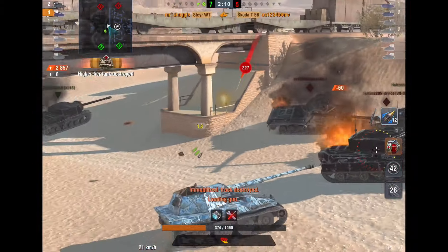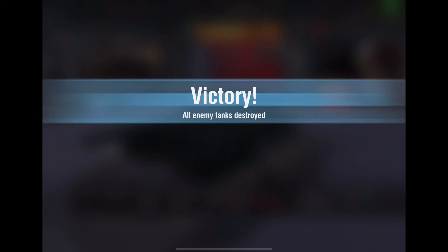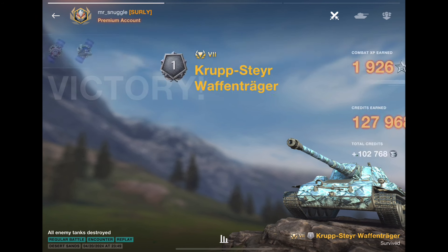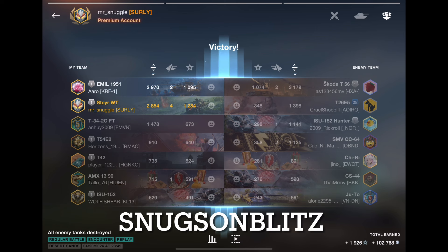That started off like an easy victory and then it just fell apart. That's what happens when players don't really know what they're doing — there was no spotting done from our team. We had an AMX 1319, I got a first class, 2,800, just behind the Emil. Great job, buddy. The best tank on our team, the T-54E2 — very poorly played. The ISU was useless as well, and the AMX 1319 not doing his job spotting. Anyway, I thought you'd enjoy that game. It illustrates a very important thing: two different angles. If you're in a platoon with your buddy, you can often set that up if you know how to play, or you understand each other, or you're on voice chat. Use that — it helps win games. That's all I got for you. I'll see you next time. Snuggs on Blitz, out.